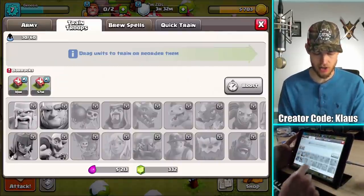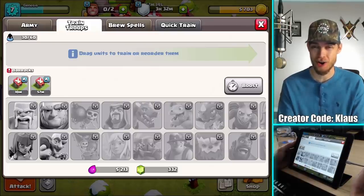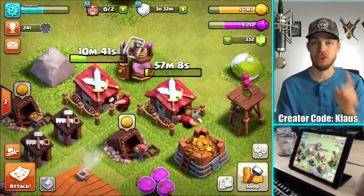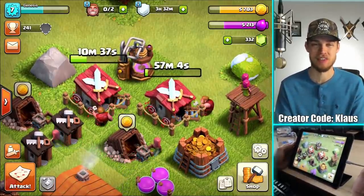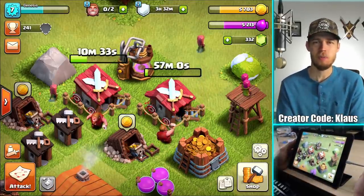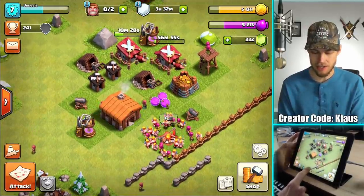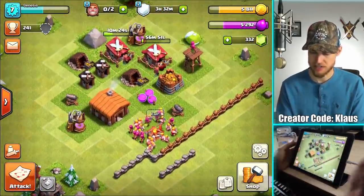I can't even train another army — I did not realize I've got both barracks going right now. That is a bad idea. Don't do this in Clash of Clans, okay? Perfect title for today's video if I don't come up with something better: 'Don't do this in Clash of Clans — don't upgrade both your barracks.' That's a stupid thing to do. Now I can't train another army in preparation for the next clip.